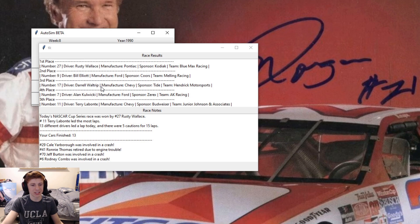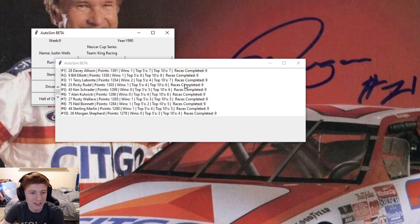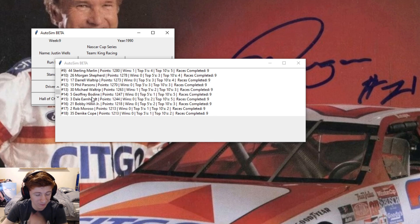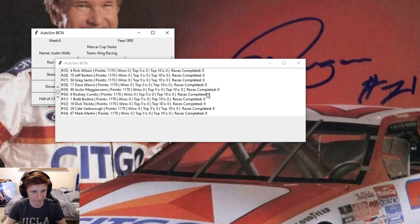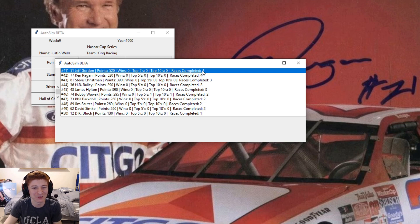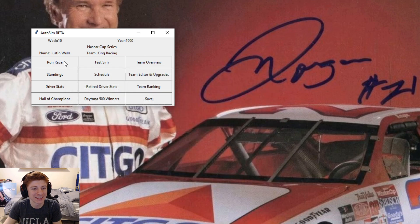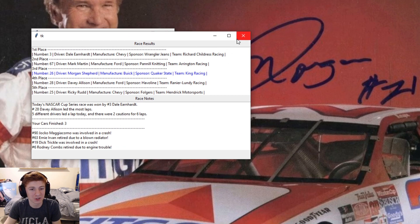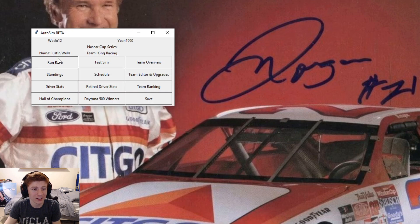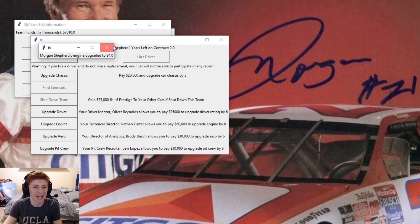We finish third. Larry Pearson and Davey Allison get into a fight. Another top 10. $41,000. What's it going to cost to hire somebody for the engine? It would be a technical director I believe. One year for $46,000, I do not like that. Four years for $39,000, that's a lot better, so we'll take that. And then we're going to need $60,000 to upgrade the engine. So let's run some races. 13th, not bad. And a 15th there. So we take a look at the standings after nine races. Davey Allison is your leader. Morgan Shepard top 10. I have not seen Dale Earnhardt at all. Yeah, he's down in 15th.